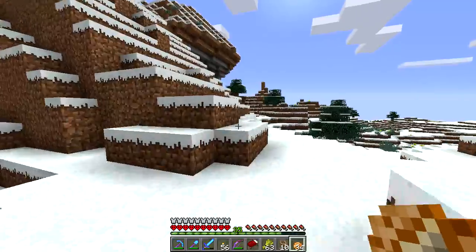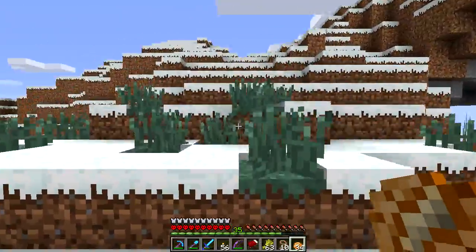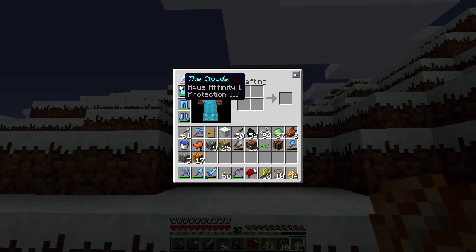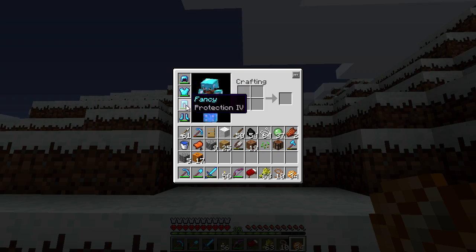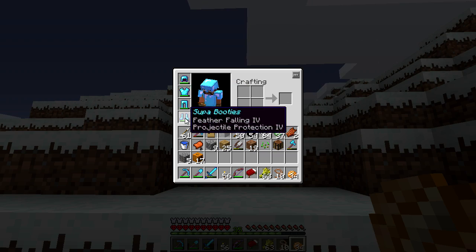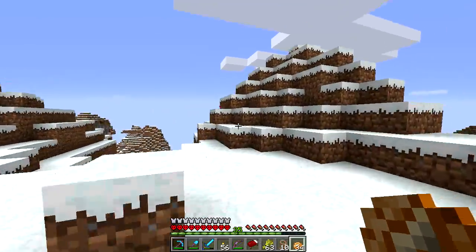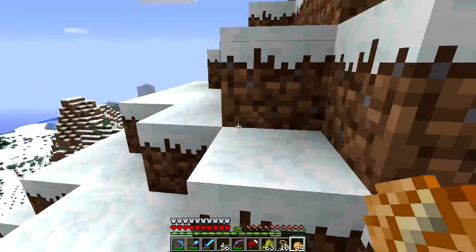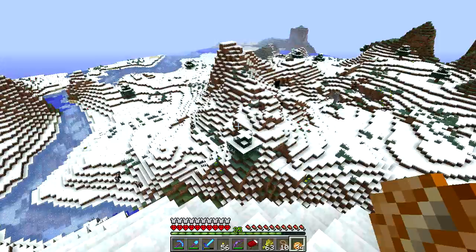The Ender Dragon battle is probably not going to happen for a while. I want to set up a blaze spawn trap — a blaze mob trap — and start gearing up. I do not feel comfortable in my current gear. This chest piece has Protection 3 on it. I'd like to get some thorns. Projectile protection is okay, but I want to upgrade the level of my gear before the Ender Dragon battle, because I don't want to go in there ill-prepared and just die.